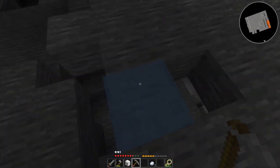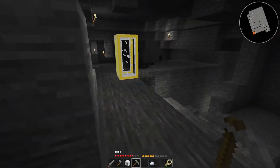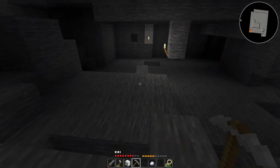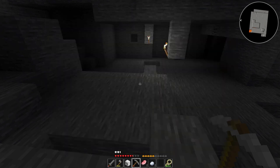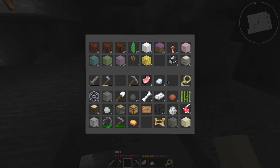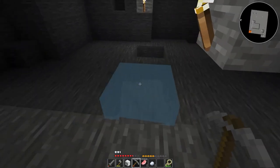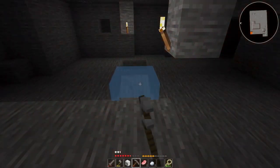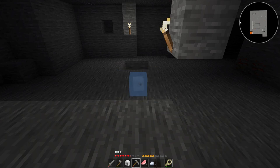That might actually be a spot that's stuck. I actually need some food. I don't want to eat raw pork chops. Did I put food in here? Mushroom tree sapling — I need to plant one of those. Don't want to do that. You must die! Death to the mobs. There we go.